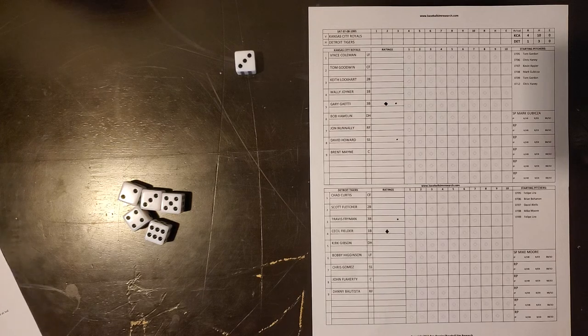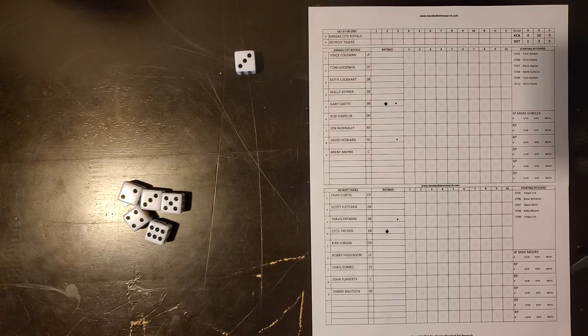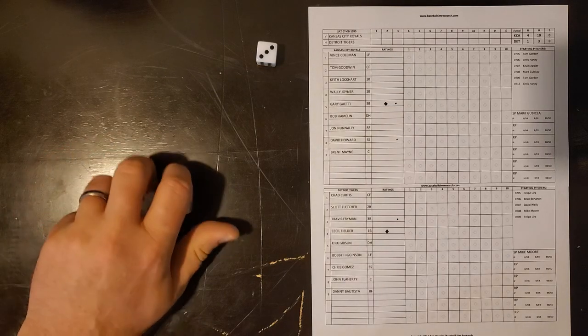This is version three of Yaya Tabletop Baseball, so I'll be playing with the special modifiers. The starters are not going to have access to the cancel die, but we will be using that for base running plays and different types of plays in the field. Let's get going.